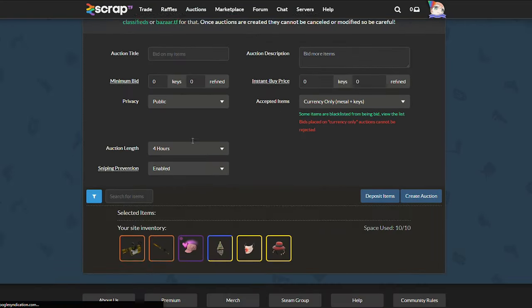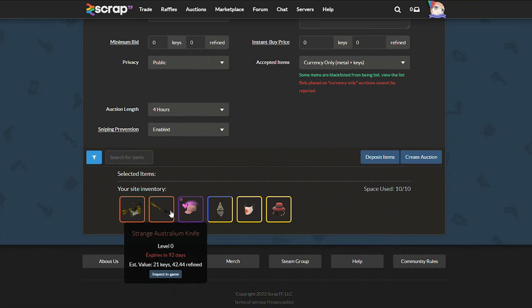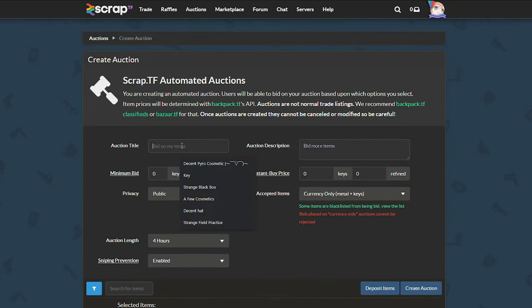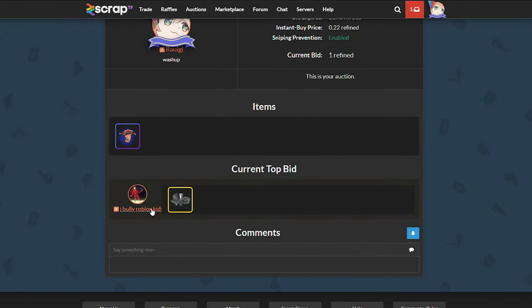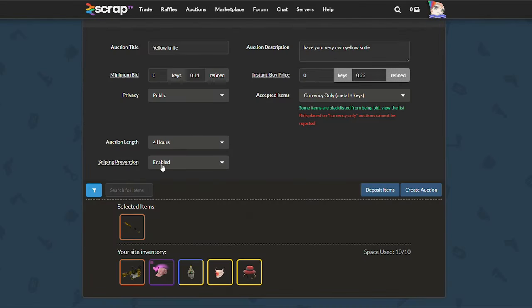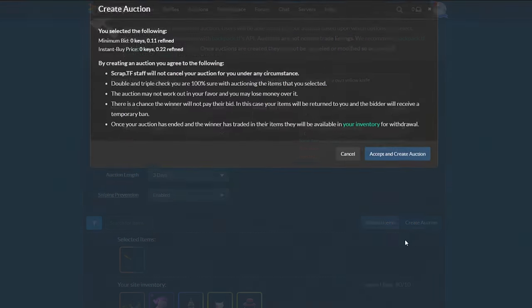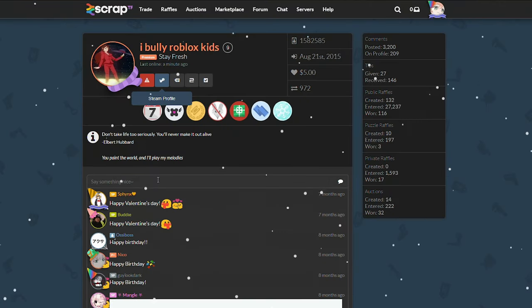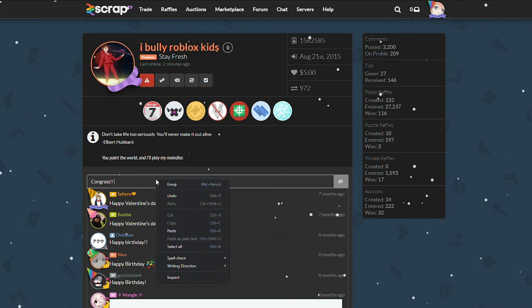As we wait, I'm going to get the next one started — I believe this time I'll do the australium. I'll place the insta buy at 0.22. Going back to the other auction, we have a winner: congrats to iBullyRoblox kids. Heading back to the other auction, I'm going to be placing up the australium knife once it lets me. As I wait, I'll go ahead and comment on this profile with a little congrats.